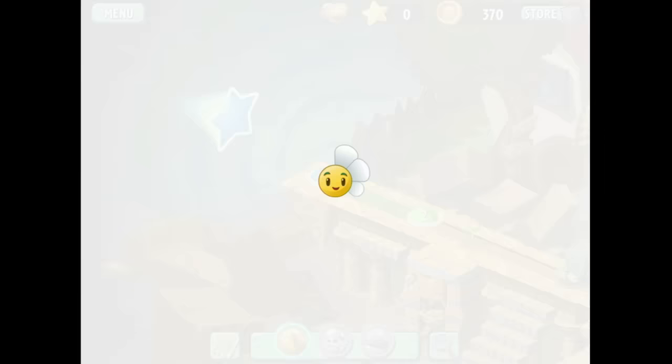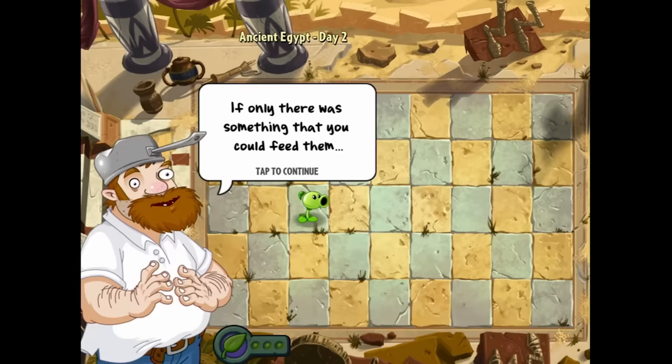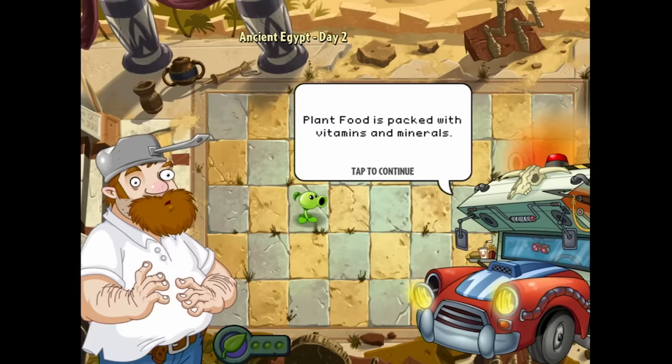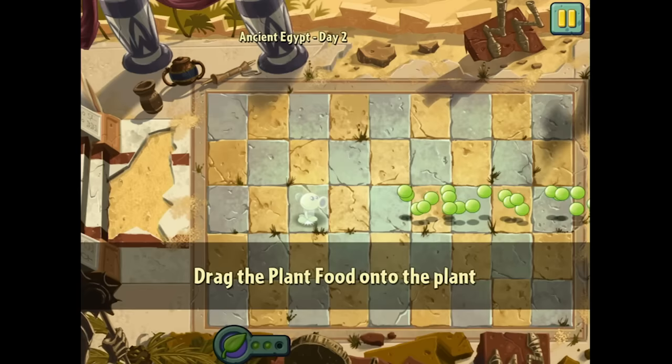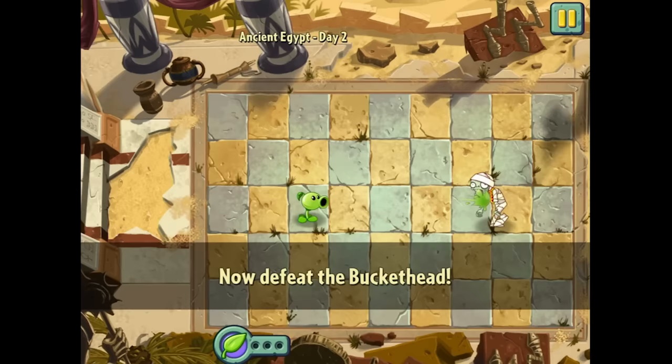This flower acts like a loading screen — that's so cool. Ancient Egypt Day 2. We get introduced to plant food: 'Plant food is packed with vitamins and minerals, an essential part of a complete breakfast.' Drag the plant food onto a plant — let's try it. That's a cool new mechanic! It's definitely powerful. Now you're just back to normal firepower, but I like that mechanic a lot. It's going to save me in a pinch.